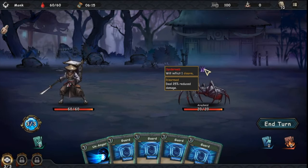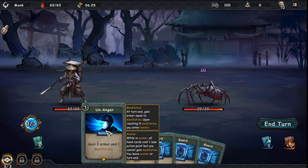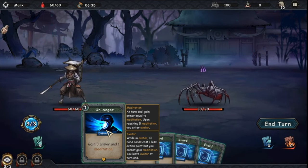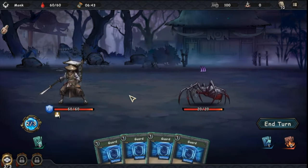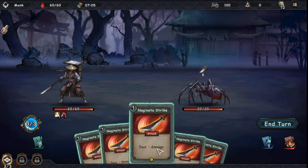The enemy will inflict one disarm — disarm deals 25% reduced damage. I can gain three armor and one meditation. Meditation at turn end grants armor equal to meditation stacks, and on reaching five meditation you enter avatar. I've only got defensive cards right now, so let's play them. No action points left — I'll just play my defense cards, since it's going to debuff me anyway.